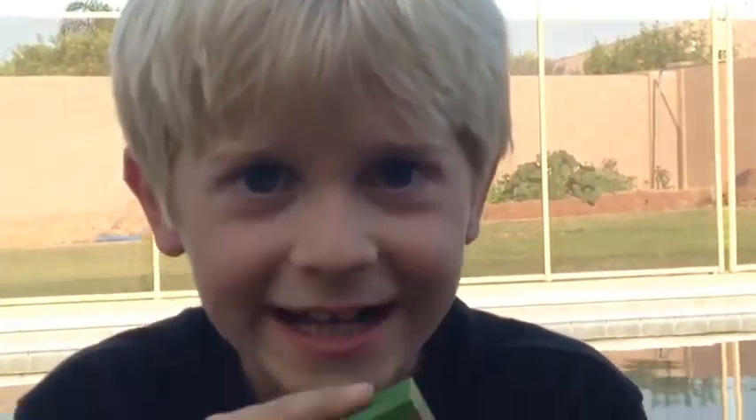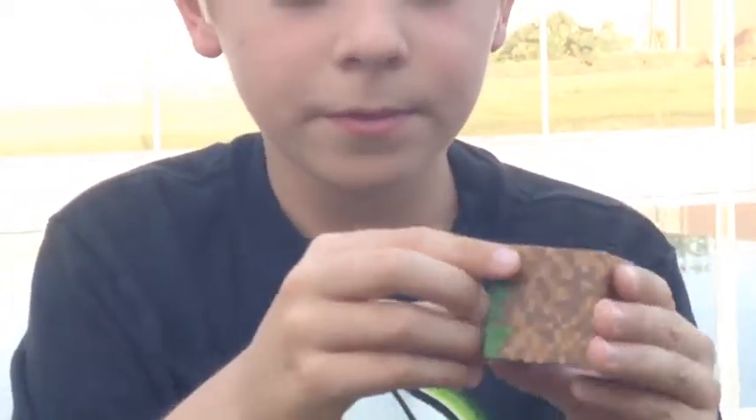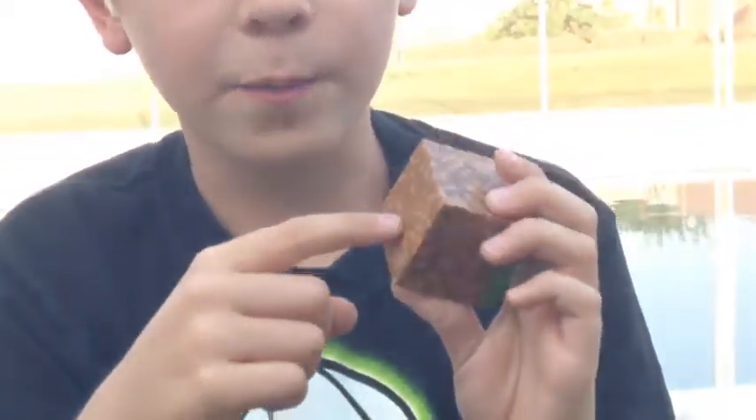Next up, we have the grass block. It has a green top, and this is what it looks like on the bottom.